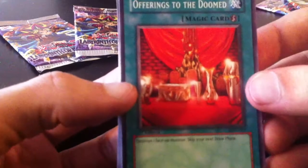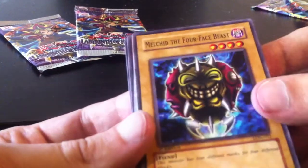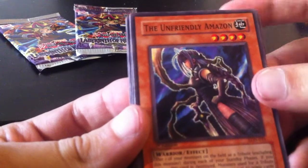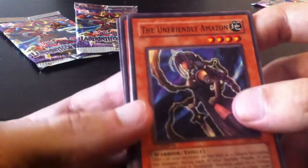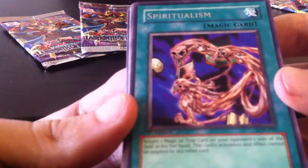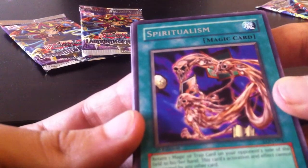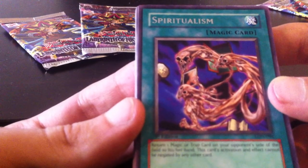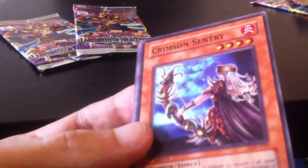Alright, third pack. Offerings to the Doomed — I like that card a lot. Destroys one face-up monster, but unfortunately you have to skip your next draw phase. Still a decent card — it has its moments and it's a quick play card. Milkid the Four-Faced Beast. Bornheimer. The Unfriendly Amazon — probably wouldn't be a good person to meet at parties. And Spiritualism — and this is a rare. Return one magic or trap card on your opponent's side of the field to his or her hand. This card's activation and effect cannot be negated by any other card.